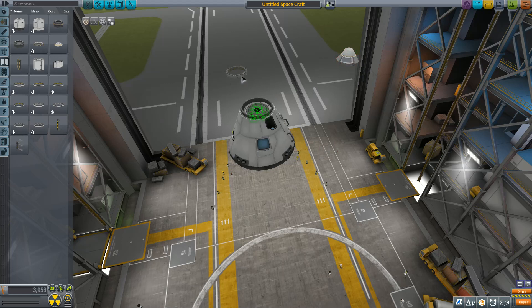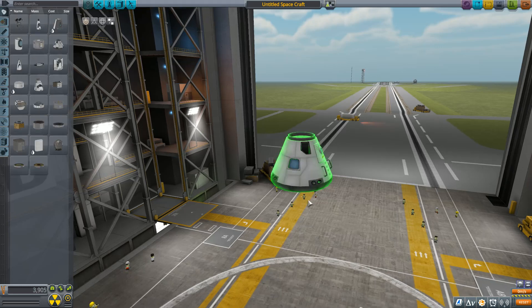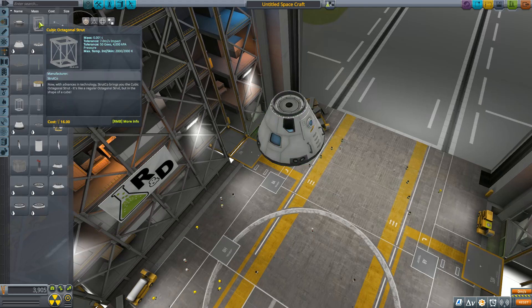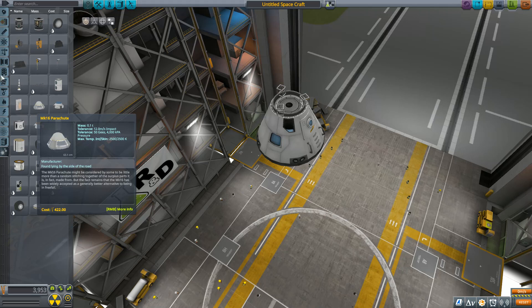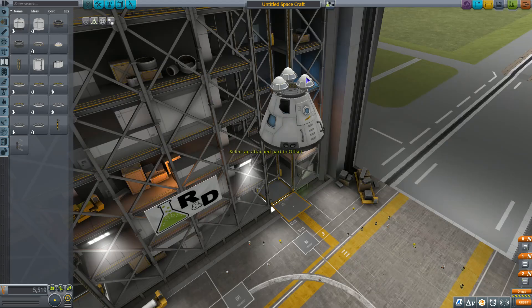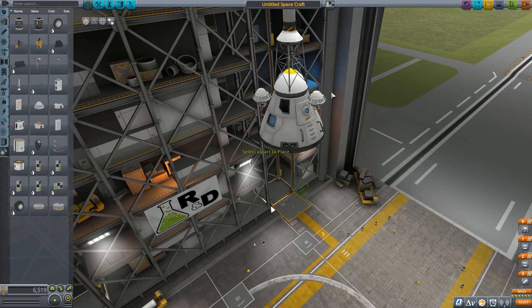Wait, where's my... you know what? The phase isn't... okay. Let's just try this all over again. Oh, this is going to be a while. Okay, let's do a better design. Add the struts. Add the parachutes. Move parachutes inward. Add launch escape system that I know I'm not going to use.